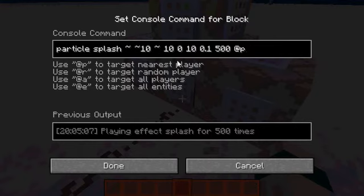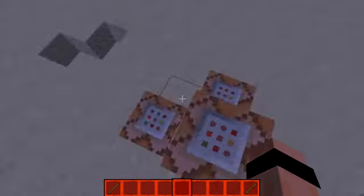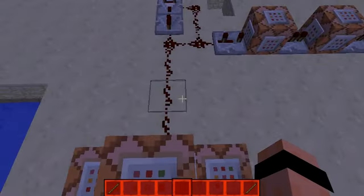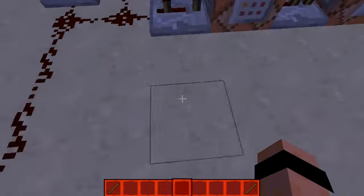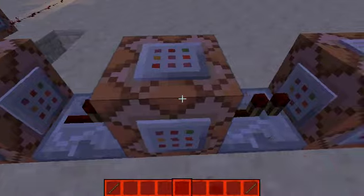And zero in height, so it always stays at the same level. Speed — that's nothing. And it makes five hundred of them, times five, so that's two thousand and five hundred. That's quite a lot. Then it plays a sound: ambient.weather.rain at me, with a pretty small volume so you can't really hear it, just a little bit.